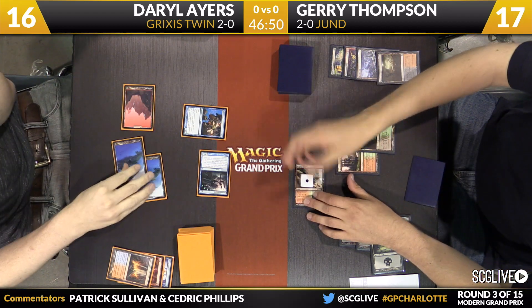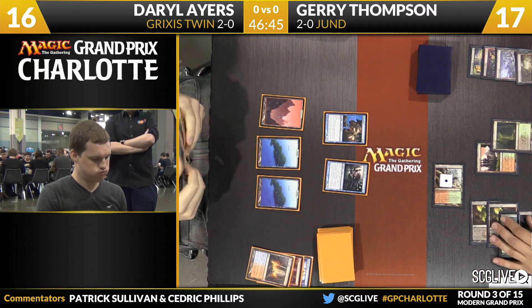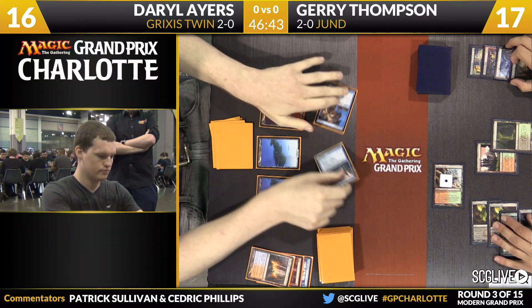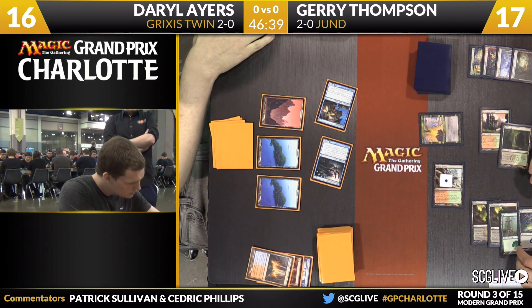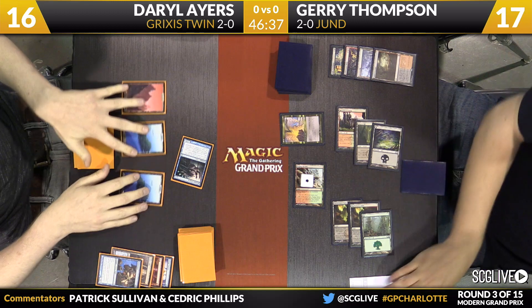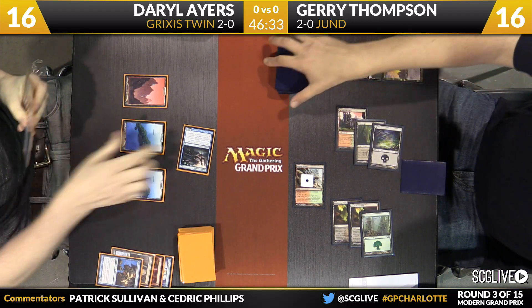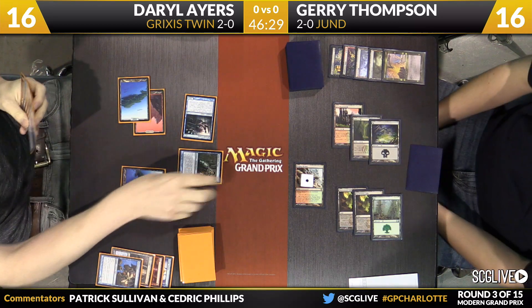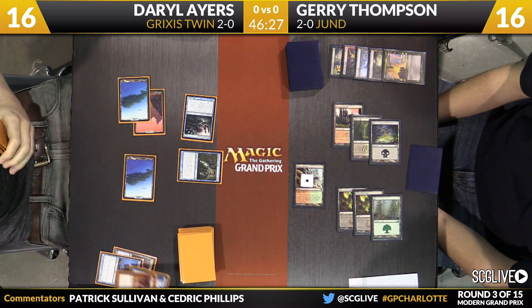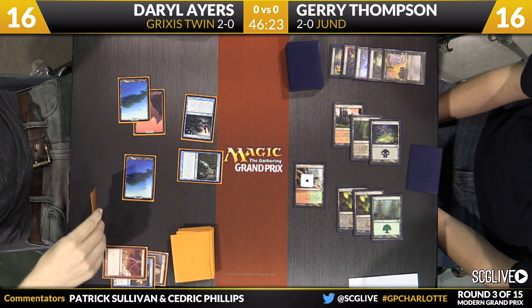Daryl does have another tap effect — it's Pestermite. Pass the turn back. Jerry's draw for the turn was a copy of Terminate. So Terminate and Abrupt Decay are the cards in Thompson's hand. As he comes across here for some damage, Terminate's going to go after the old Pestermite. That'll resolve. Exarch will get in for a point of damage. The follow-up here for Ayers is a Snapcaster Mage. He'd like to flash back Serum Visions, and he will — so he'll draw a card and Scry 2.